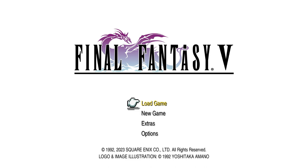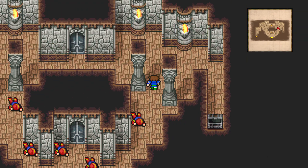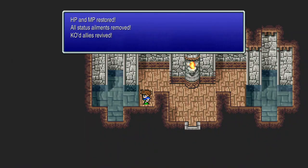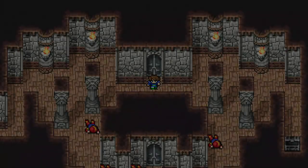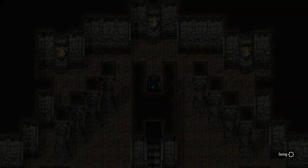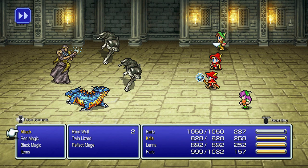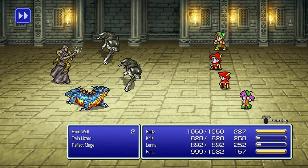At the end of the last episode we ended right outside of Castle X-Death, so we're going to walk inside. As a reminder, if you go around to the back part of the building there is a consecrated circle and a healing spring you can use to heal up. We'll go past the sleeping soldiers, through the door and up the stairs into the main part of the castle. Enemies here include blind wolves, twin lizards, and reflect mages.